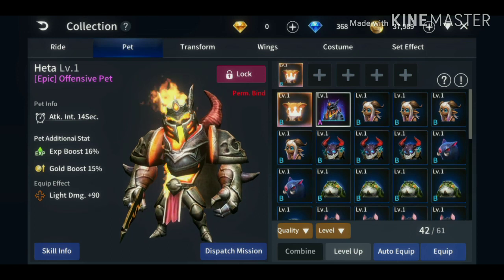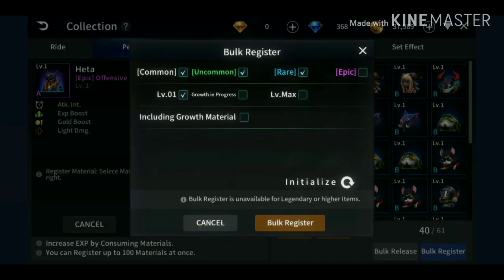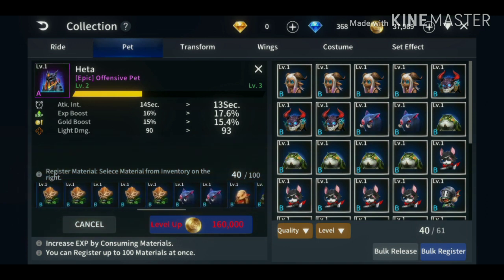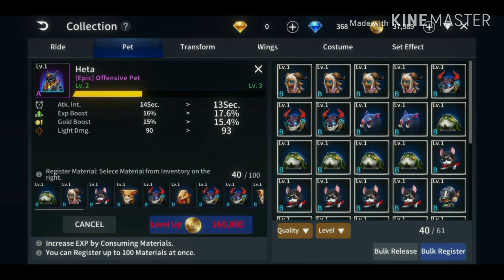If you want to have a legend pet, you can also level it up. Use bulk and put epic. As you can see it's only level 2 and you need 160,000 gold. As I said, the higher the level the harder it will level up, and it will cost you a lot of gold so you need to farm.